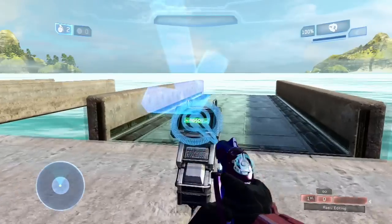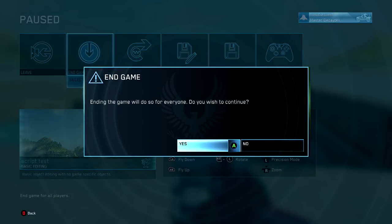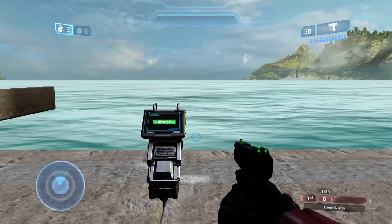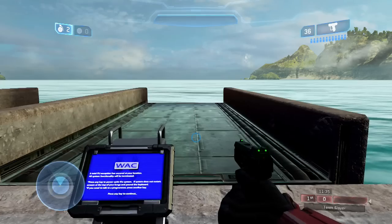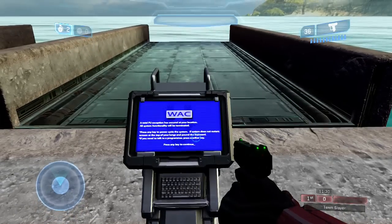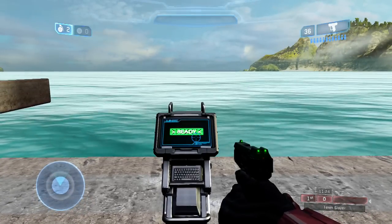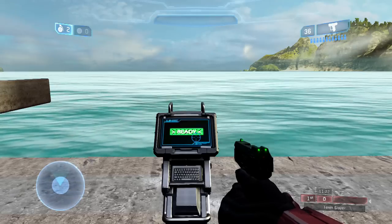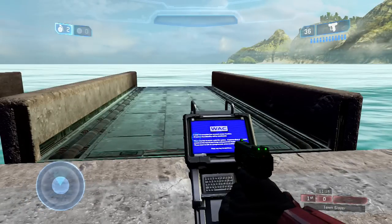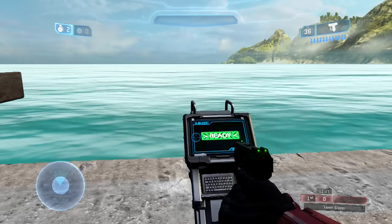To demonstrate this I've loaded up the map in Custom Games since you can't test spawning in Forge. You can see the bridge isn't here, and then it spawns in. It's set to spawn and despawn every 7 seconds, so 7 seconds go by and it disappears again, then another 7 seconds and the bridge spawns. You can do this with any object — set the broadcast channel on the timer to anything other than negative one, and match the spawn channel on the object to that broadcast channel.